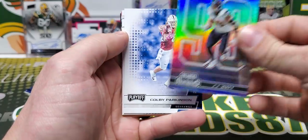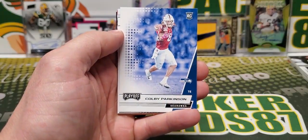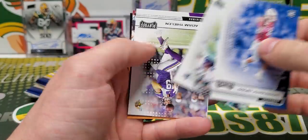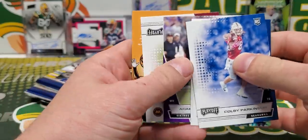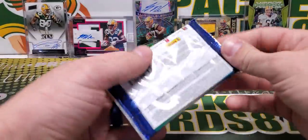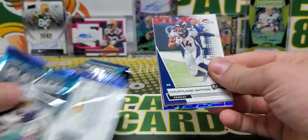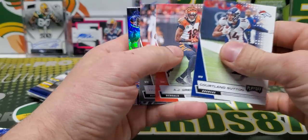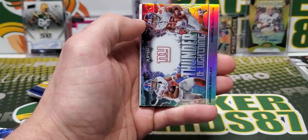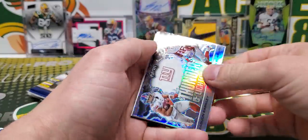JJ Watt — or it's not out of 99, but Behind the Numbers, you know. Parkinson, Gallup, Dillon, and Terry McLaurin. Colby Parkinson was our rookie. What do we got here? Thunder and Lightning — Saquon Barkley and Darius Slayton. That's another silver prism. Such a good looking card.